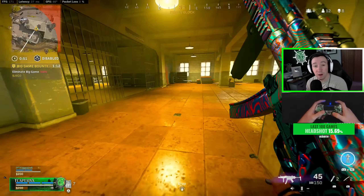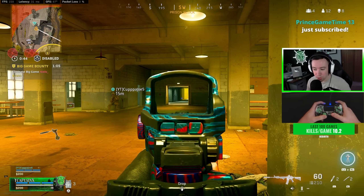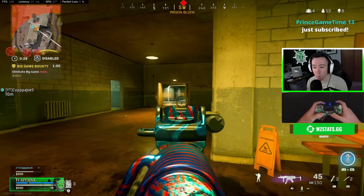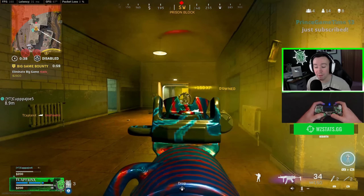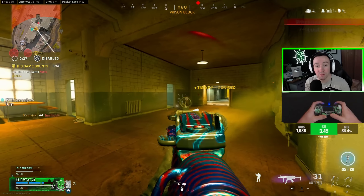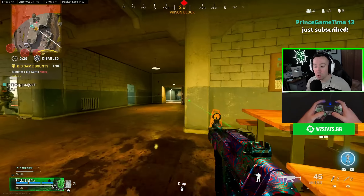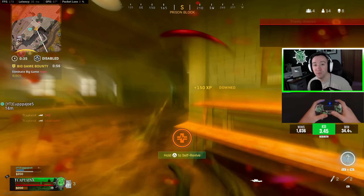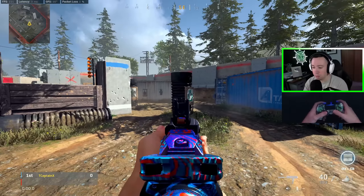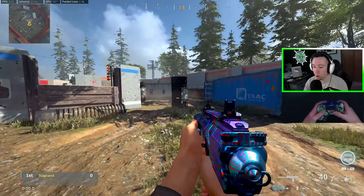One last example that's very important, especially if you're not on a very high sensitivity, is the need to un-ADS in close quarters. In this situation I know there are people down the hall at prison — I slide cancel around the corner, get a guy in the doorway, but his teammate pushes in quickly to my left. So I un-ADS, center over to him with hipfire sensitivity since it's faster at my 0.85 multiplier, then aim in and shoot. If you're on a 6.6 sense you really need to get comfortable un-ADSing, flicking over, and re-engaging.